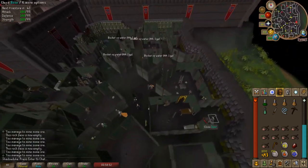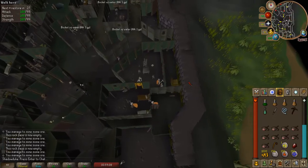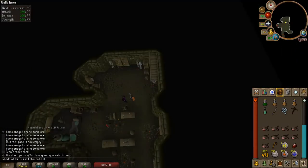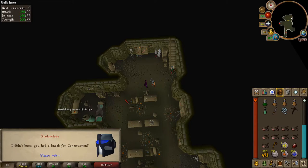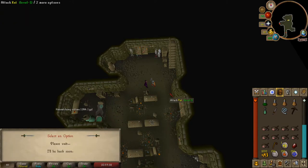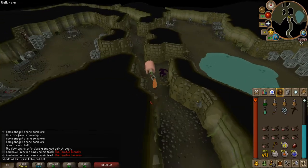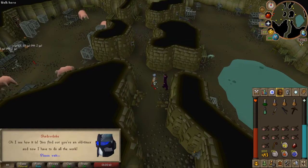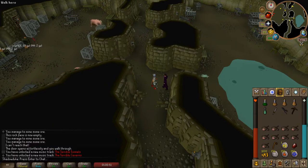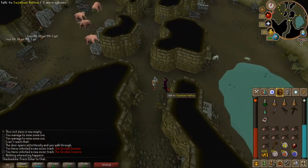Now that you're out of the mine, head southeast to the house with the slash tapestry and the statue. Climb through the tapestry and head down the stairs. Be aware you will need to fight a mutated bloodveld in this stage. Now speak to Cephalon and choose option 1. Just use regular weapons to kill this bloodveld. Finish the conversation with Cephalon and then go to the northwest and search the bookshelf to find a book. Once you have the book, talk to Cephalon one more time and choose option 1.